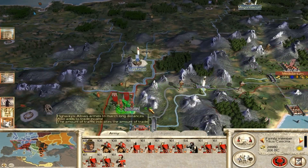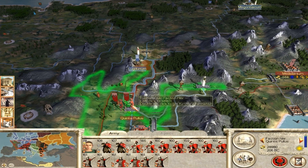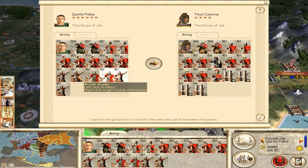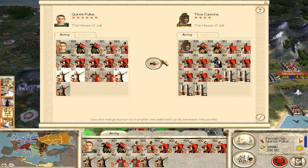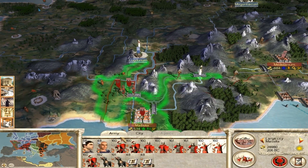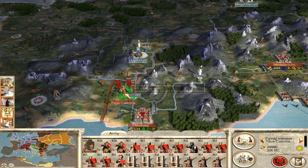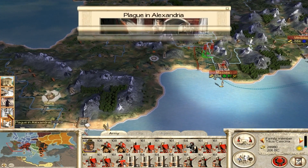So, you're gonna take the onagers and also take the archers with you - three archers with you. Then I'm gonna take these other ones over there. How many turns left? Plague in Alexandria - not good. Offices assigned.